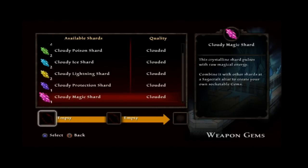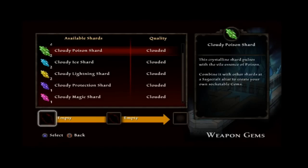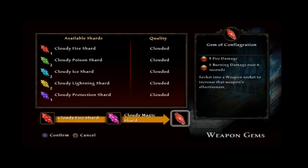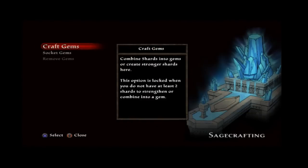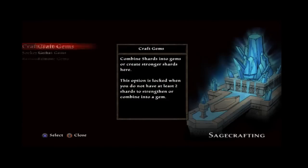Now that I've found out what I want, I've slowed it back down so you guys can see at normal speed. We're going to do the fire gem, and that's by combining a cloudy fire shard with a cloudy magic shard. It'll make nine fire damage and three burning damage. And when you make it, if you have any boosts in that, it'll make you a little stronger.